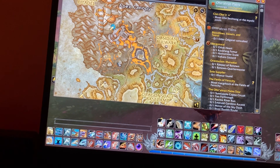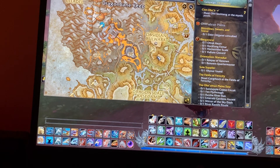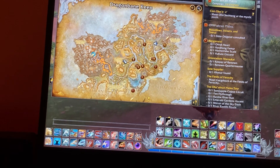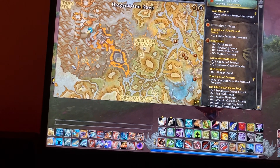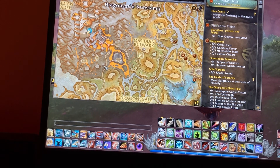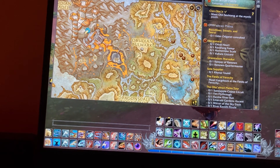I've heard that people got two in 15 minutes, but on my server, which is a full server, it's only about 3.5k per empty shell — that's what drops from these guys. Buy an empty snail shell.